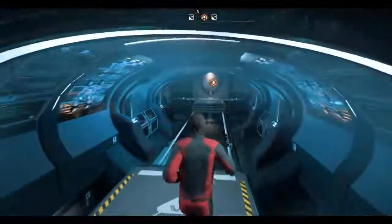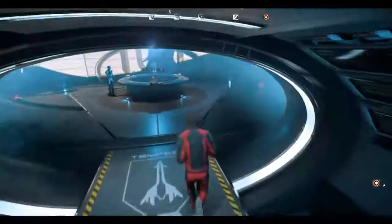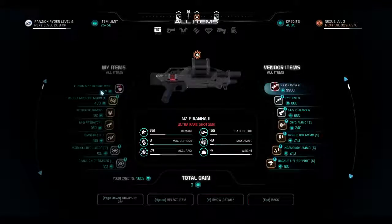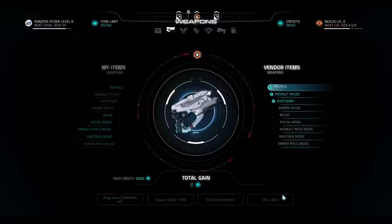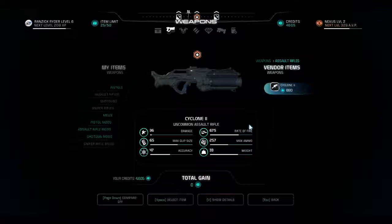So let's take a look around the ship. Actually, one more thing — I just realized I couldn't look at the buy kiosk. The N7 Piranha — can I sell it? I have nothing to sell. I have credits, I can buy a gun maybe. I don't really need that. The problem is I have a third slot I need to either fill up or leave, because I have increased weapon capacity now.